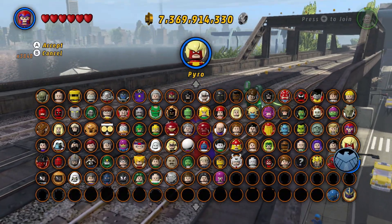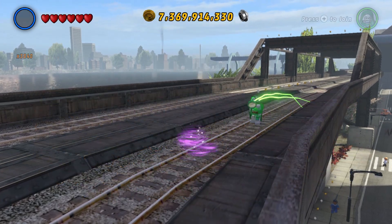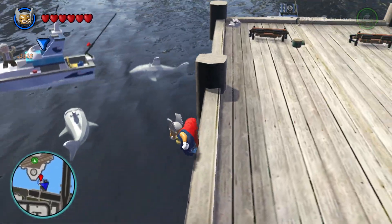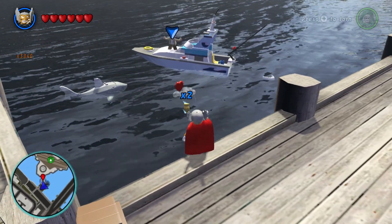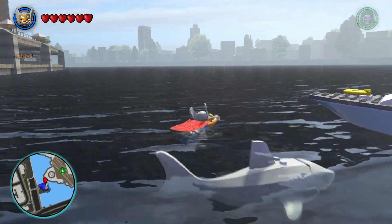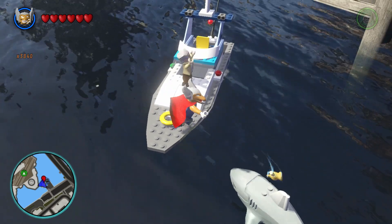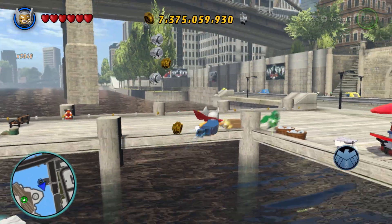Let's get a flying character and head to the docks on the west side of town. We can use our hammer to destroy the sharks — there are three of them total. They don't attack you or anything, which is pretty funny. Let's move the camera and aim at him as well, and there we go — Stanley has been saved once again.